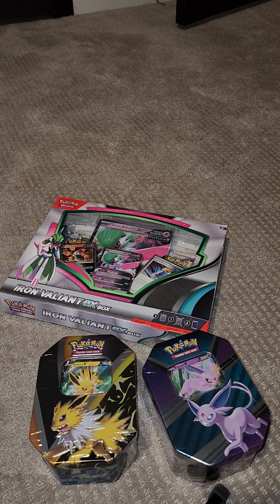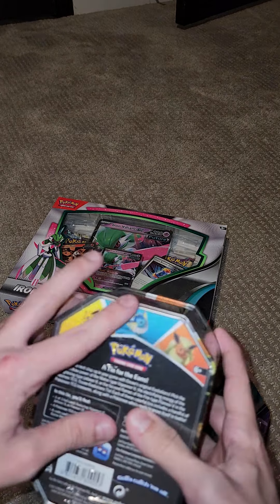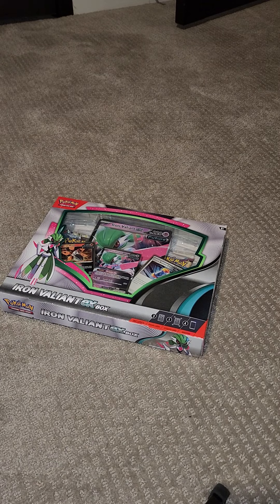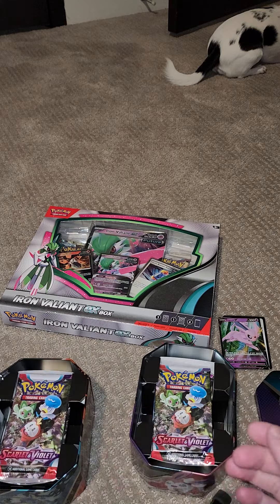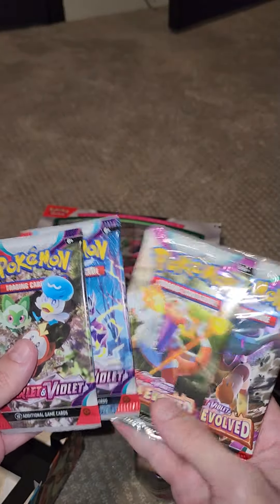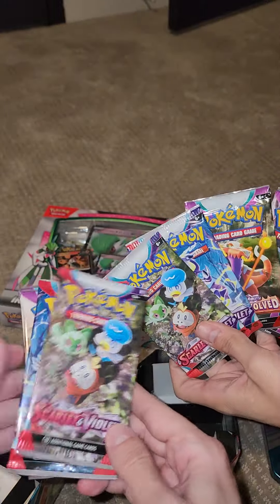So here's purple - I'll do Joltea and then do SPA. Let's open our tins, you can open yours at the same time. Here we go, hers is on the right, mine is on the left. We got it open. Let's see what packs these come with - we get four of them: Scarlet and Violet, Scarlet and Violet, and two Paldea Evolved.